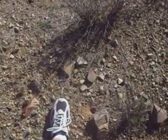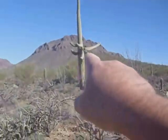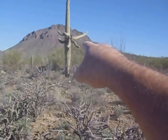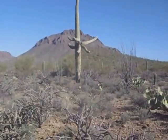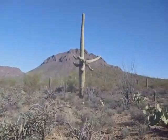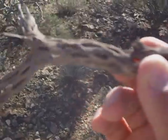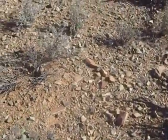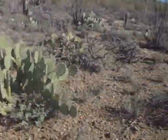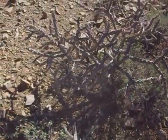Whoa, almost stepped on it — jumping cactus everywhere. Another pack rat nest, I've got to be careful. Here's a weird-looking saguaro — it's got arms that come down and then back up, you don't see that too often. And this is what a jumping cactus skeleton looks like. This one nearby is a different form of jumping cactus.